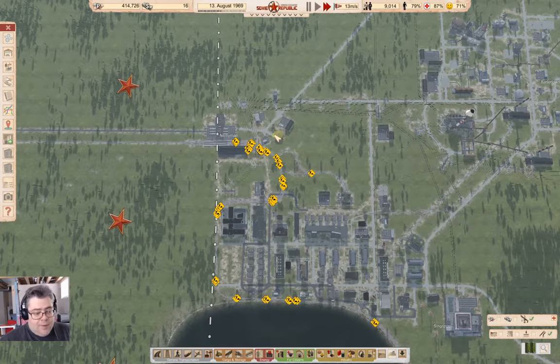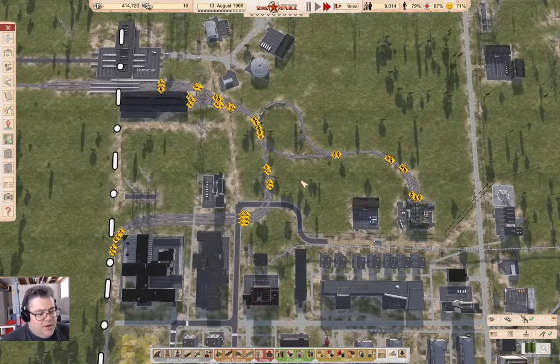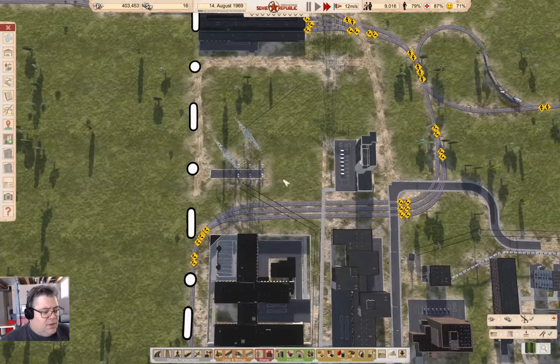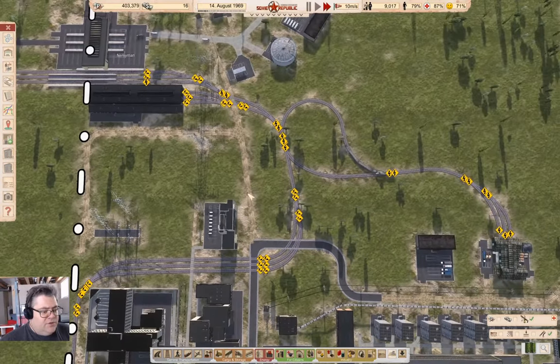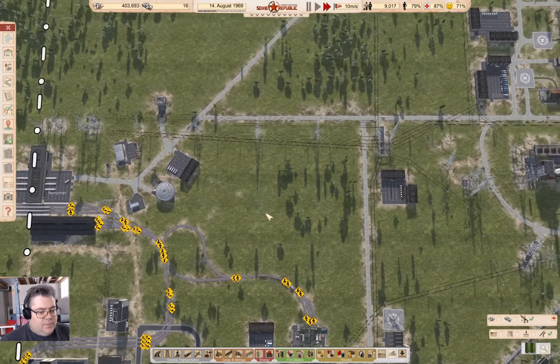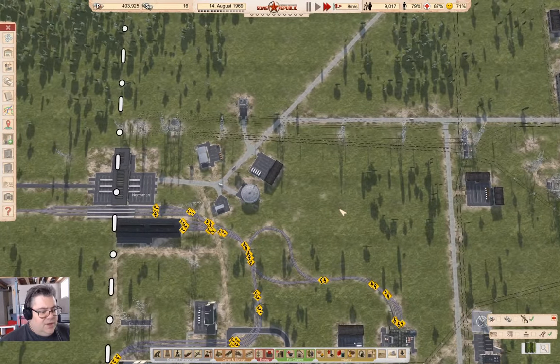Along the way here, we got a whole bunch of stuff done. We are now electrifying the rails that we just built, and now I need to get an electric supply into the rails, and that's going to require some finagling here.